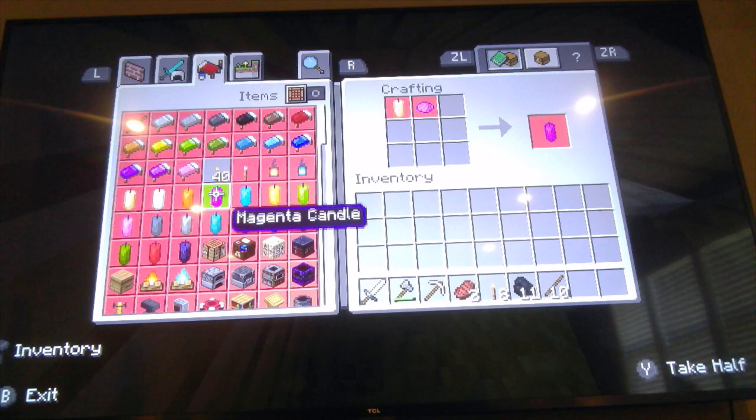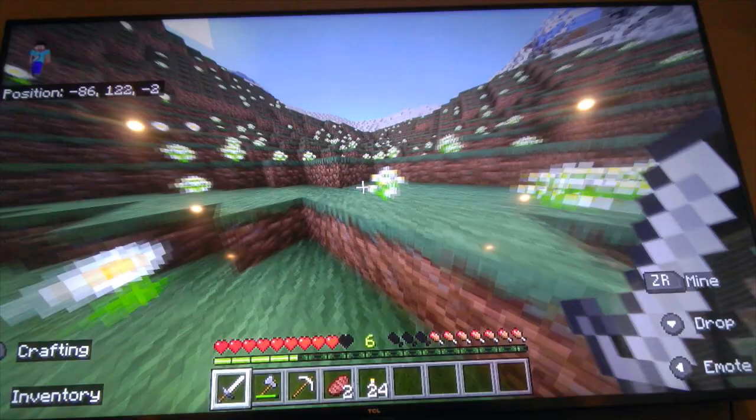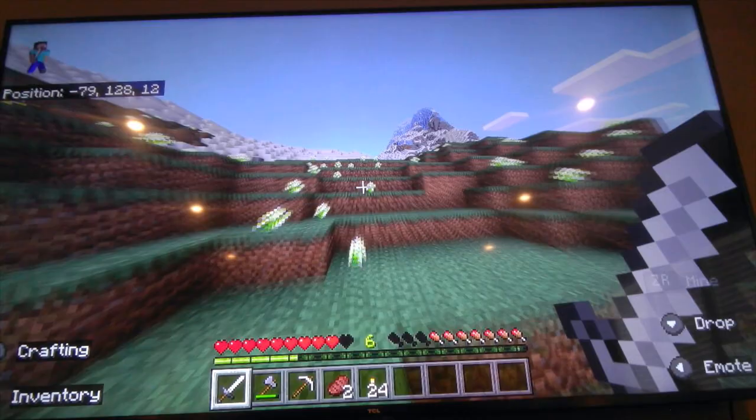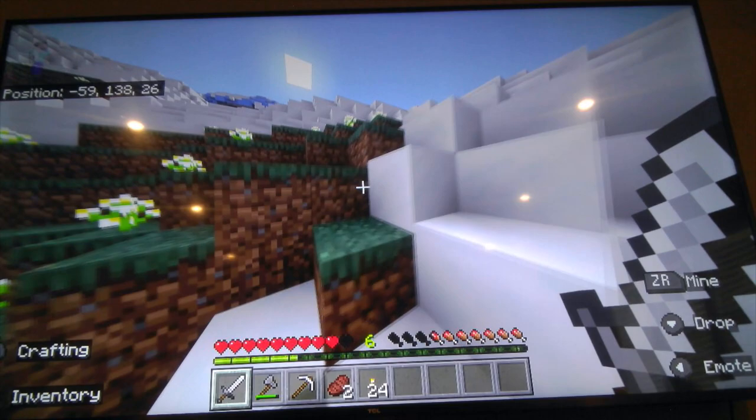Alright, let's go! And if you don't know where we're going, we're going to the big cave that's up here. There's also another big cave down there, down that hill, but we're going to go check out this one. Watch out for powdered snow, guys — I know what powdered snow looks like compared to regular snow.